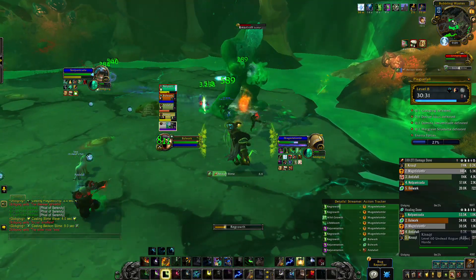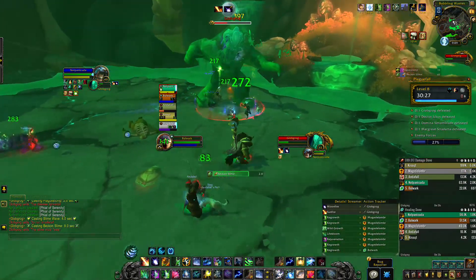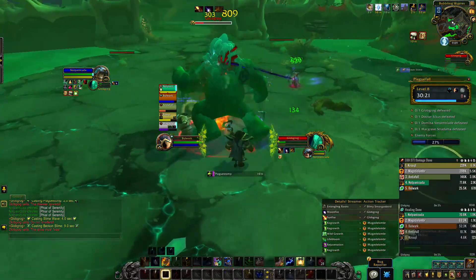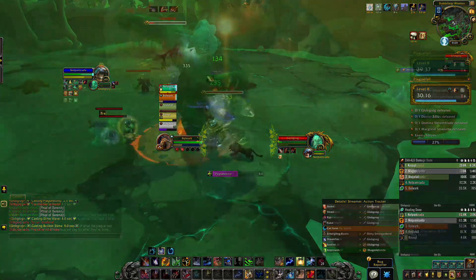Eventually Glob Grog is gonna start spawning oozes. The big ones can be CC'd with banish, roots, binding shot — pretty much anything — make sure they don't touch the boss. Be ready to kill all the small adds as they're running toward the boss. It's a nice and simple fight, so just get those right out of the way.